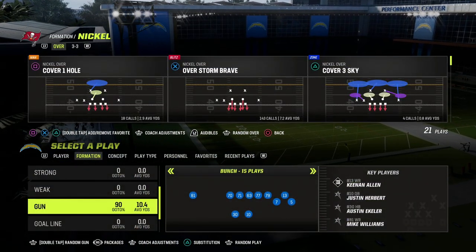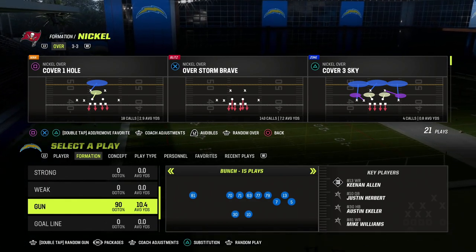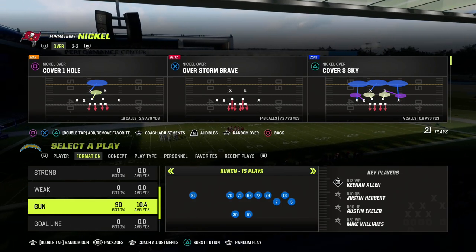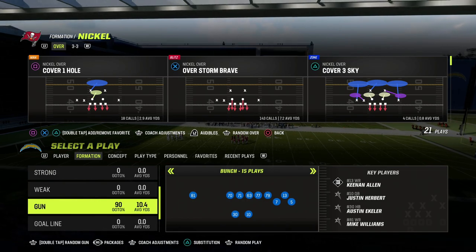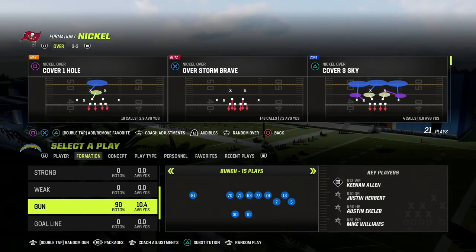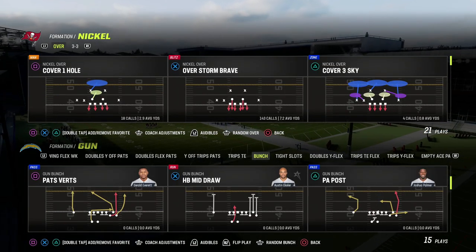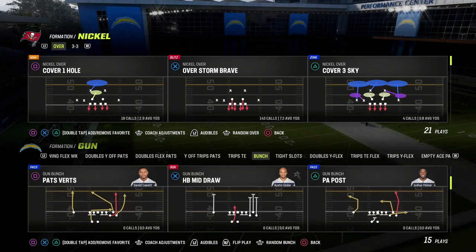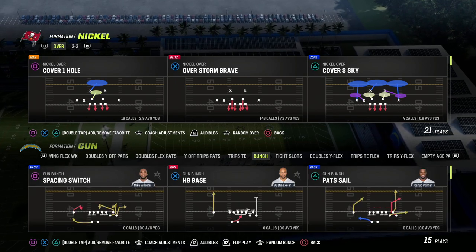In this video I'm going to share one of the most aggressive blitzes in the game, and it's really good for any three receiver set you'll face, such as trips tight end, trips, or bunch. This is really good for those formations. To illustrate this best, I'm going to come out in the bunch formation — I think this is the best blitz against bunch.